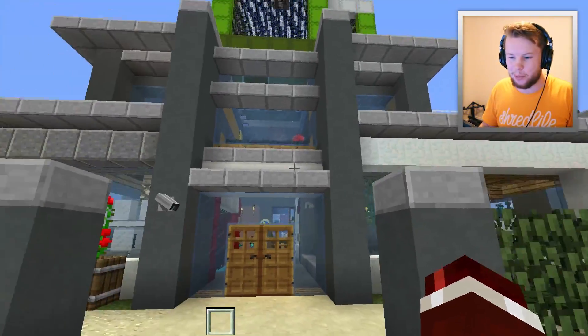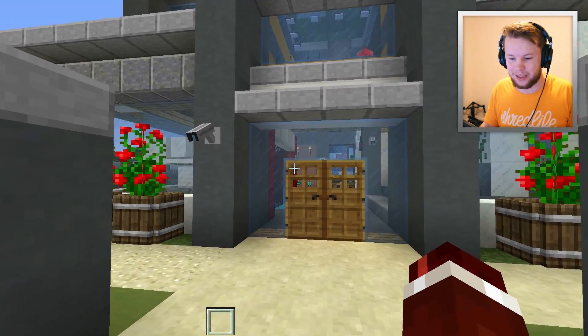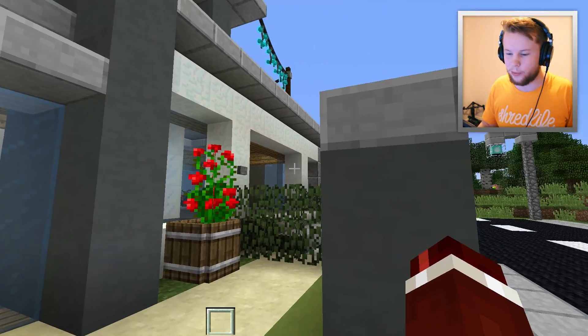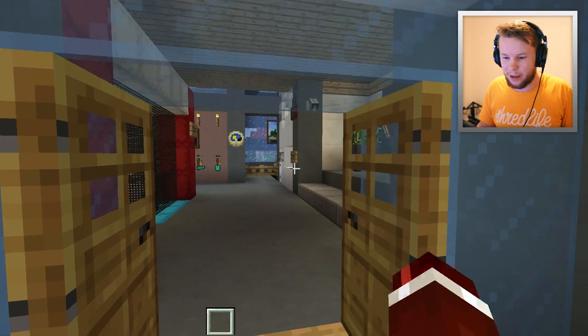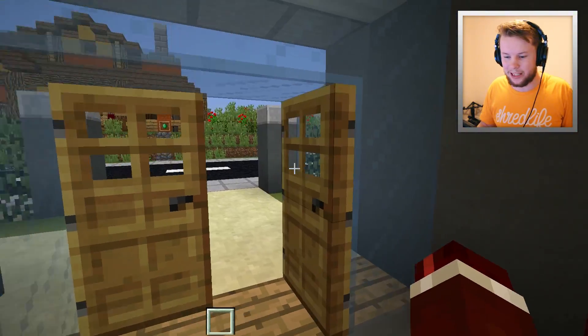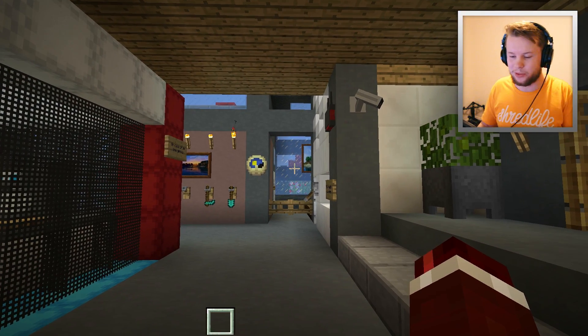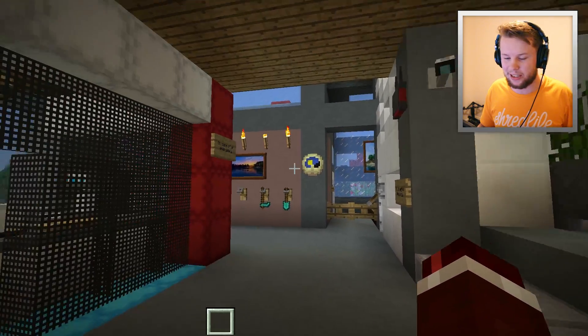Alrighty, so here we are at my beautiful mansion. I love my mansion, I just can't get enough of it. But let's go inside. You might notice that we actually have security cameras all set up around my mansion because, you know, we've got a secure mansion here that we don't want anybody coming into. But today we're going to be going into the vault, which is actually below my house here.